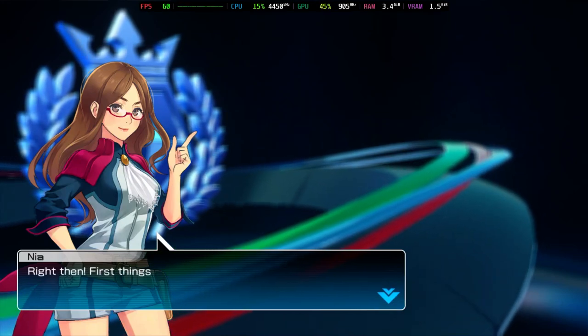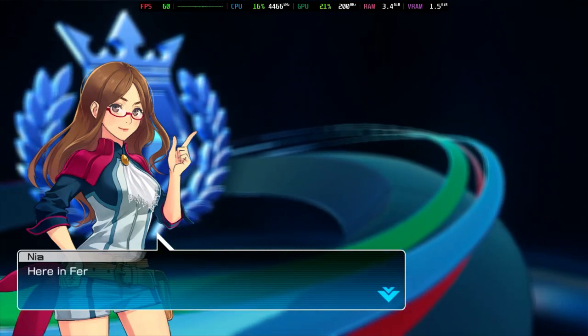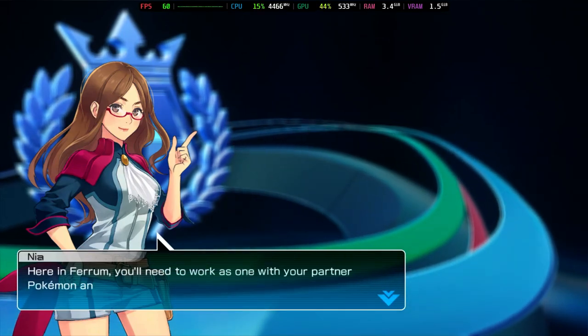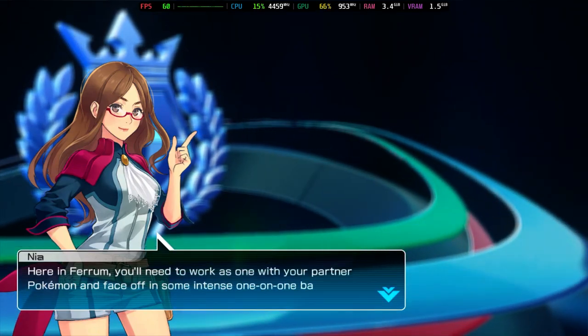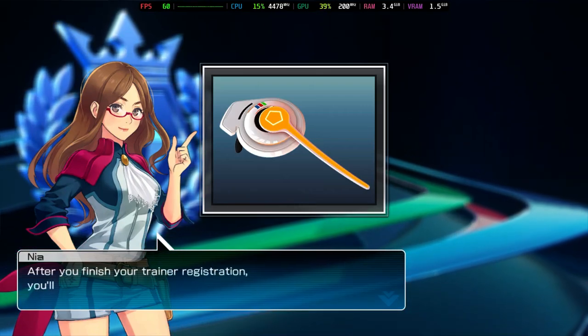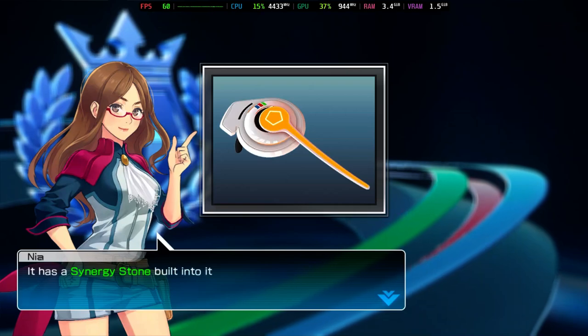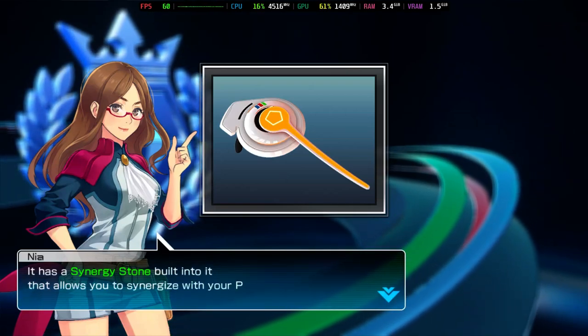Right then. First things first. Welcome to the Ferrum Battle. Here in Ferrum, you'll need to work as one with your partner Pokémon and face off in some intense one-on-one battles. After you finish your trainer registration, you'll be given something called a Battle AR. It has a Synergy Stone built into it that allows you to synergize with your Pokémon in battle.